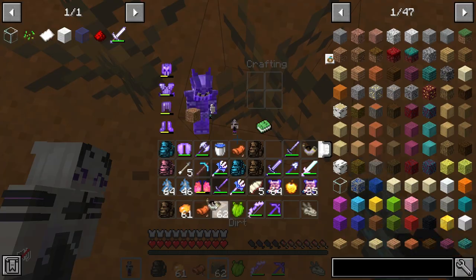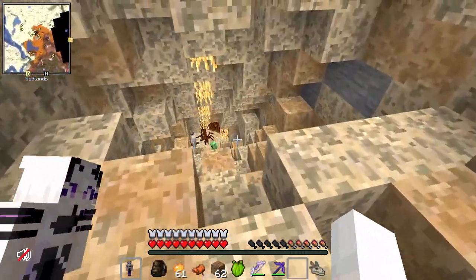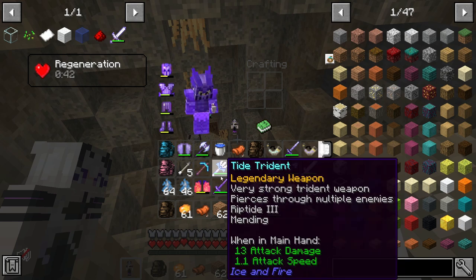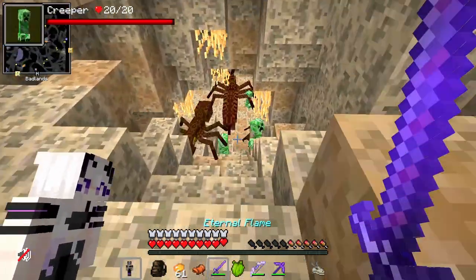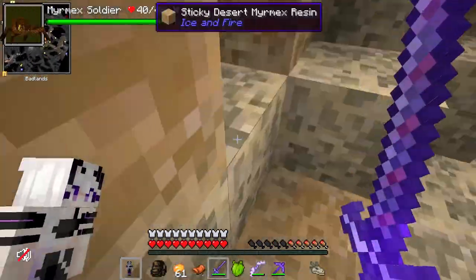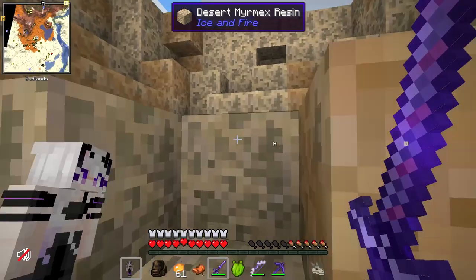Finally found another hive — I have been searching for quite a long time for you. Hopefully you guys decide to work for me. You guys know the drill: time to throw some orange candy at these guys until they decide to love me. And nope — creepers, creepers, creepers. I do not want you guys killing my Mirmex workers. That would ruin the entire point of taming the hive.